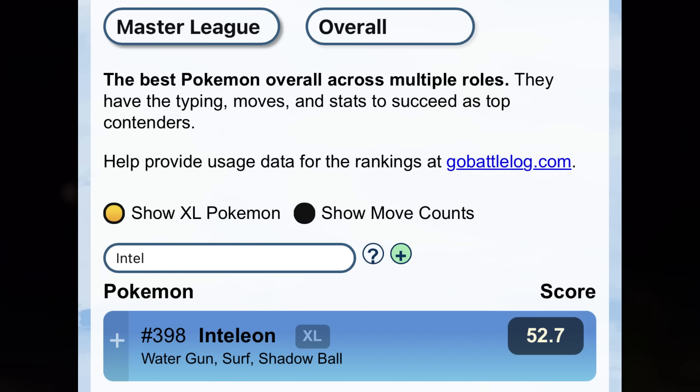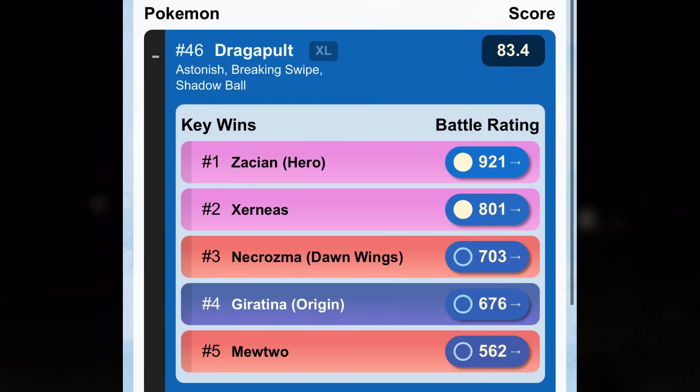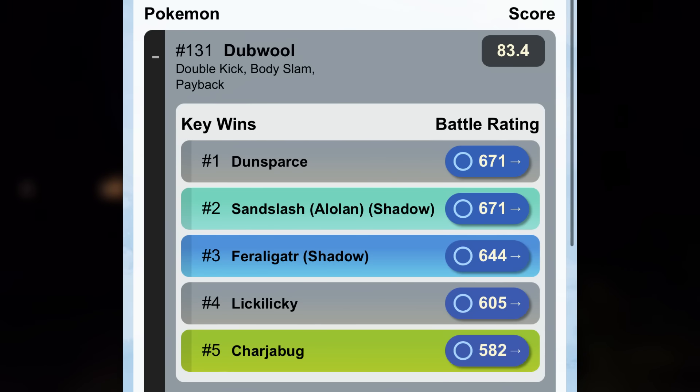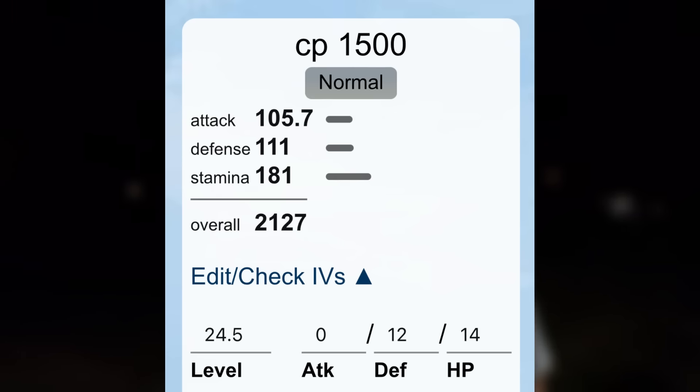Inteleon sits at 900 in Great League, 651 in Ultra League, and 398 in Master League. These Pokemon don't have their Community Day moves yet, so give them a bit of grace. As for Dragapult, it's 198 in Great League, 83 in Ultra League with Astonish, Breaking Swipe, and Shadow Ball, and its best ranking is Master League at rank 46 — quite nice. Stonejourner is 774 in Great League, 568 in Ultra League, and 290 in Master League. Dubwool sits at 131 in Great League at a 1-1-5-1-5 and 173 in Ultra League. Greedent is 103 in Great League at a 0-1-2-1-4. Nothing that will shake up the top meta for PvP.